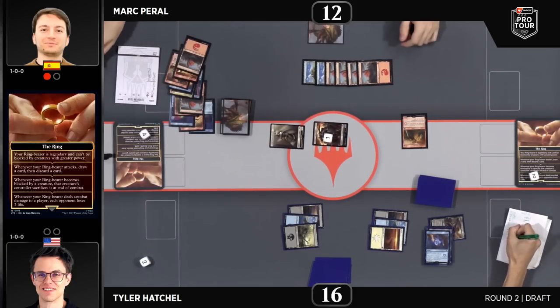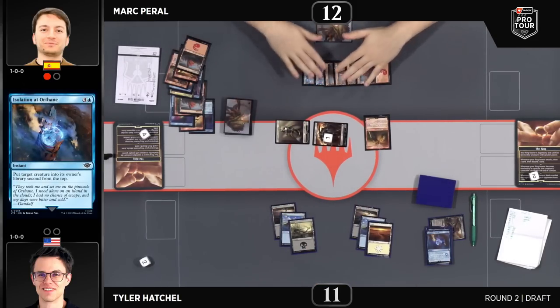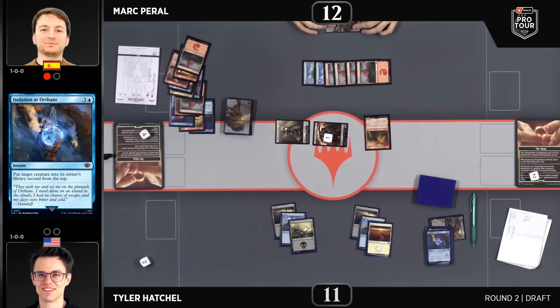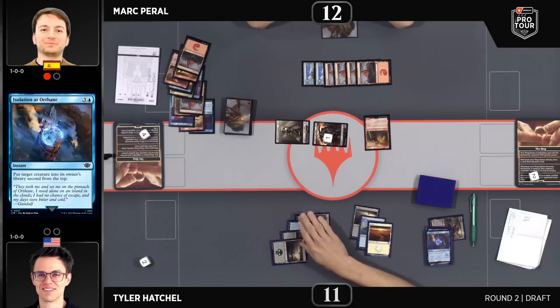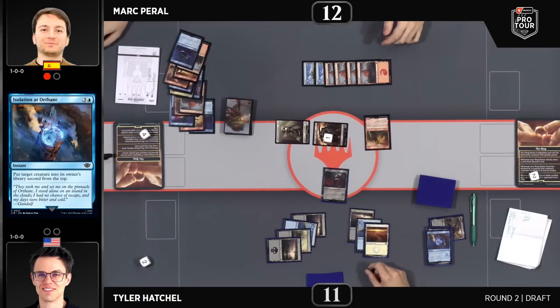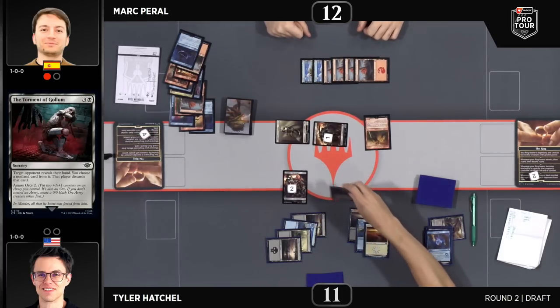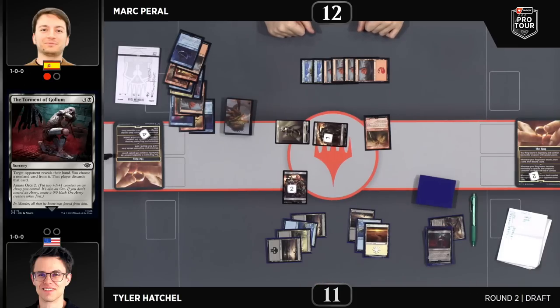Hatchell is still under a lot of pressure — the fact that the ring bearer is at level four and you're going to draw the Rohirrim back next turn. That is a very temporary solution, and that card can be extremely good or extremely average. Speaking of extremely good: the Torment of Gollum, one of the best commons in the set right up there with Claim the Precious. It just got rid of the Hithlian Knotts in the hand of Peral. And just a two-two Orc army on this board — you'd really prefer to amass one at this point.